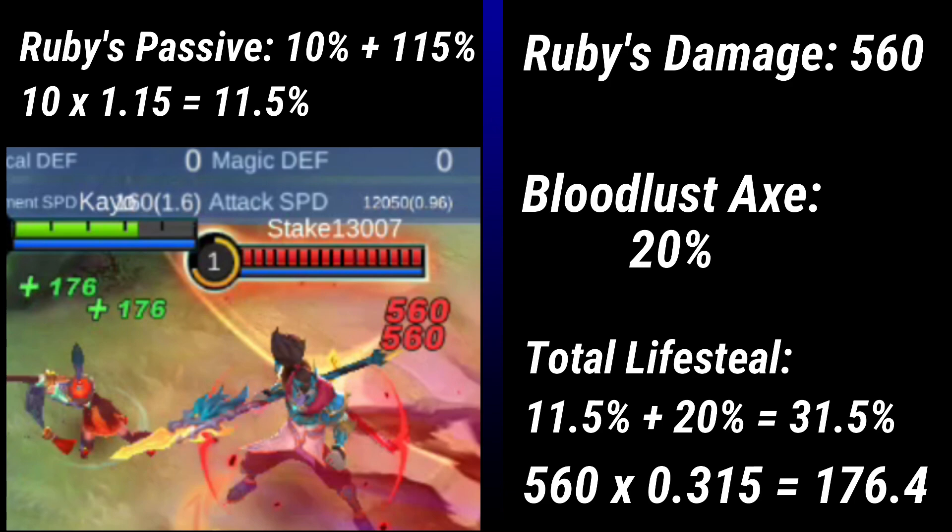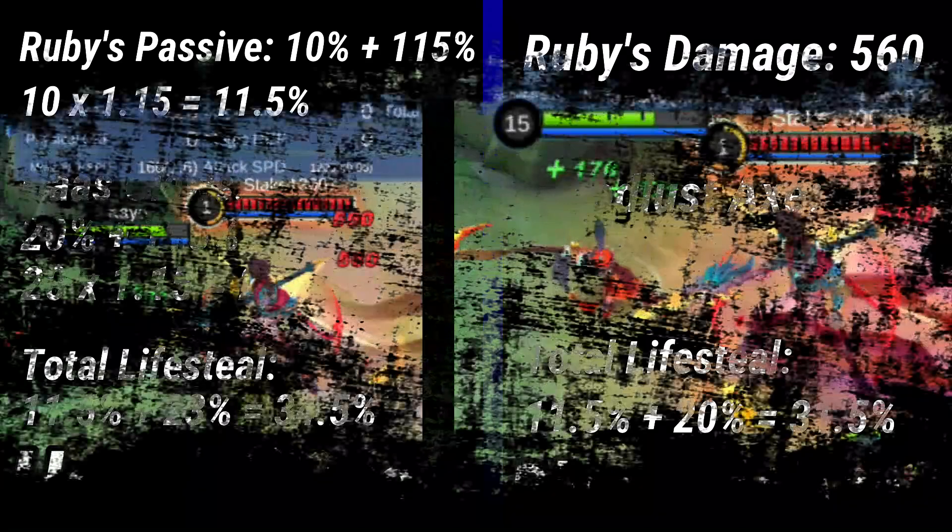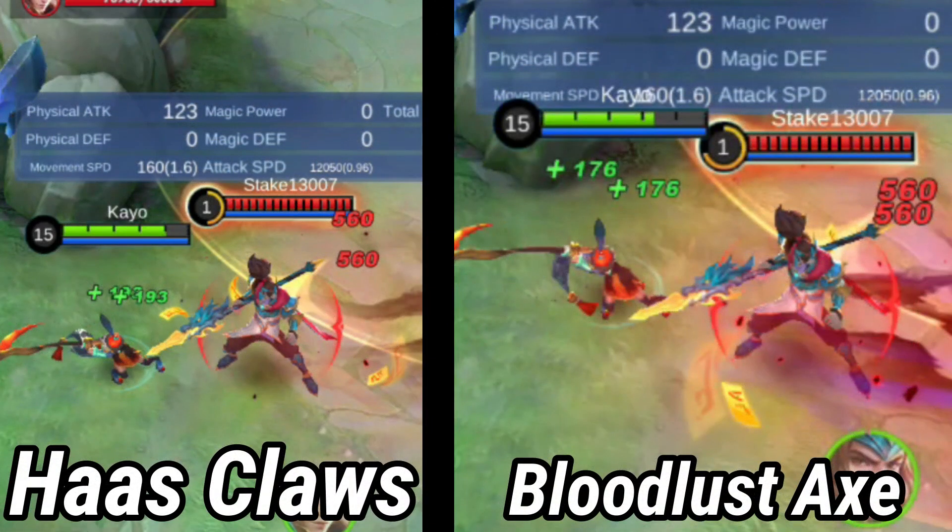The reason you cannot see any decimals here is because MLBB uses a formula to hide decimals or may have a round-off rule. Now, see the difference? This is the reason why no one really uses Bloodlust Axe nowadays.